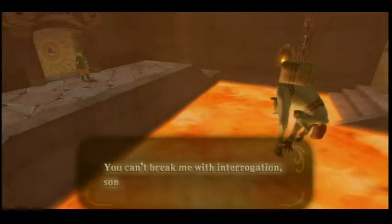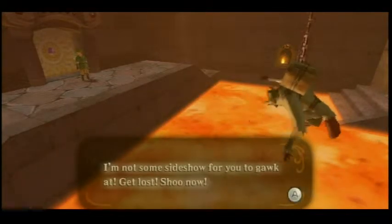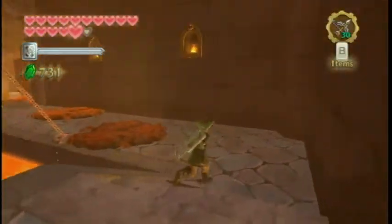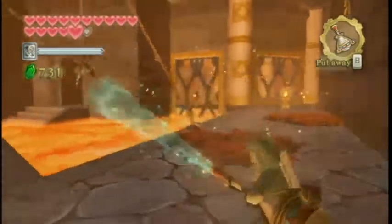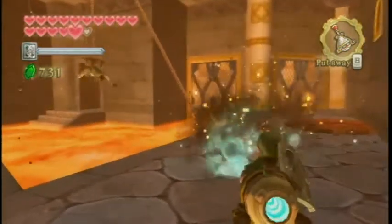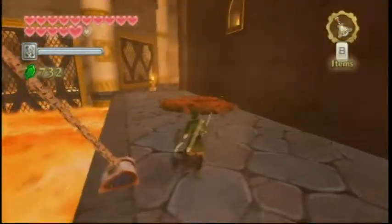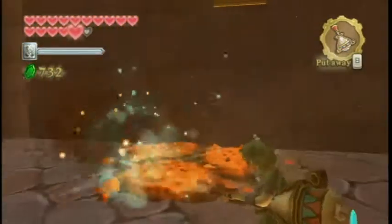Let's go ahead and take out these archers and run before that platform sinks. Grab their arrows. There's a locked door and a normal door. There's a magma NPC here in a pickle — that stuff looks hot. What have we got here? Another guard. You can't break me with interrogation, son — you'll never make me talk. So apparently he thinks we're the enemy, but we're not, so we'll try to save him. These chains — it looks like you could maybe chop through them, but you can't. Sometimes there's stuff hidden under these pots, so I should take them out.